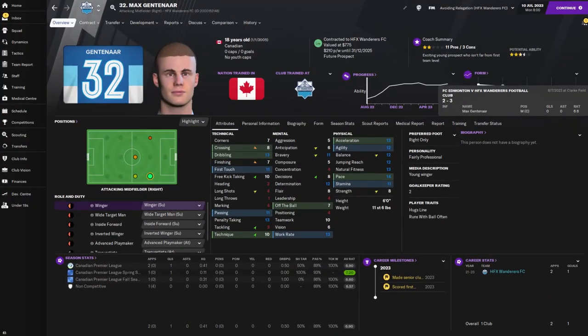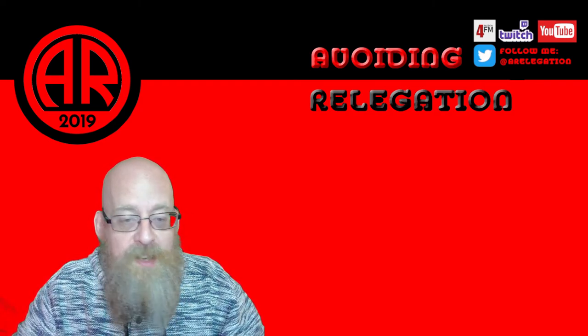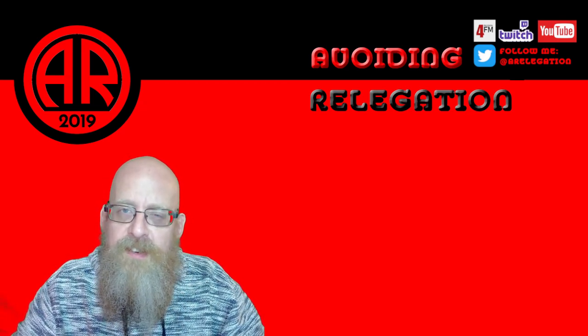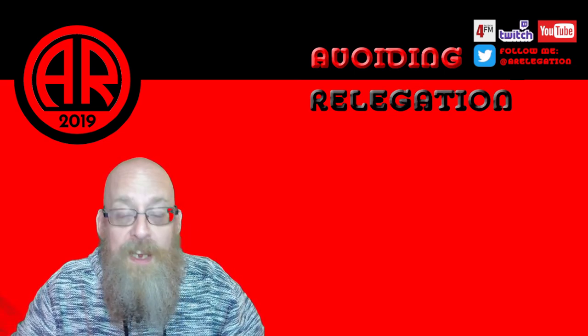The final Halifax player is Max Gentanano - only 18, came in as a youth player. He has an orange dot for central midfield now but started with none. I immediately had him training as a mezzala. His Canadian Premier League debut saw a 7.2 average rating, and he scored on debut. Only 2 games with a 6.9 average, but for a two-star right winger playing in the first team, that felt pretty good.